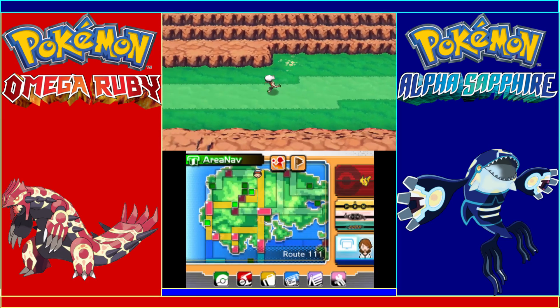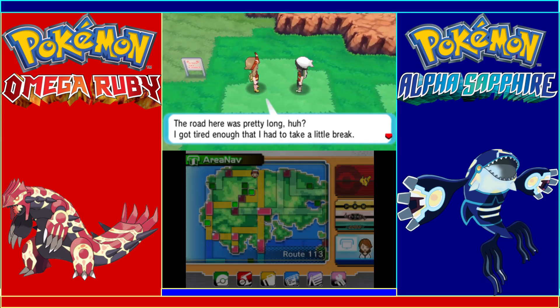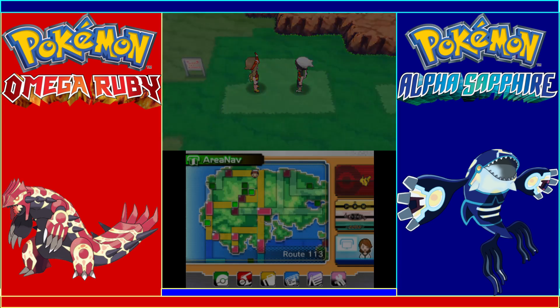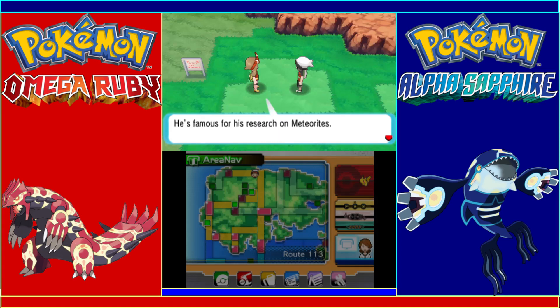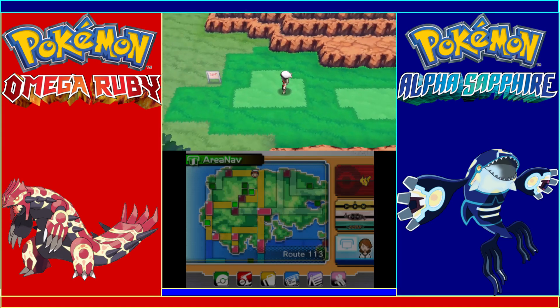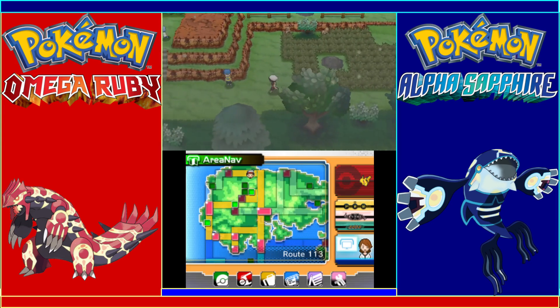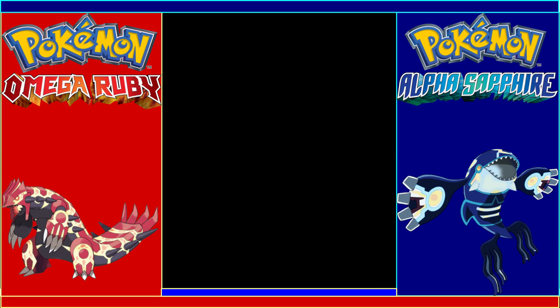Route 113 is over here, so let's head on forward. Oh, it's Lanette! Here it's pretty long, huh — she got tired enough that she had to take a little break. She offers to heal our Pokemon. And of course after we already healed them, we get another free heal. She's waiting to pay a visit to Professor Cozmo, who's famous for his research on meteorites, and was working on a project with her dad — Professor Briney — on how meteorites might affect Pokemon.